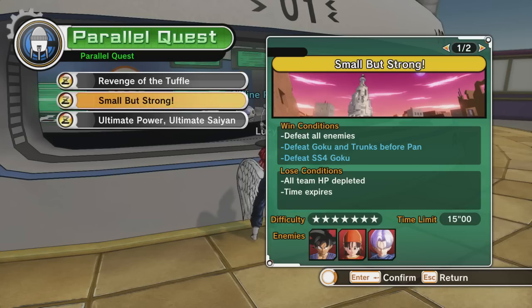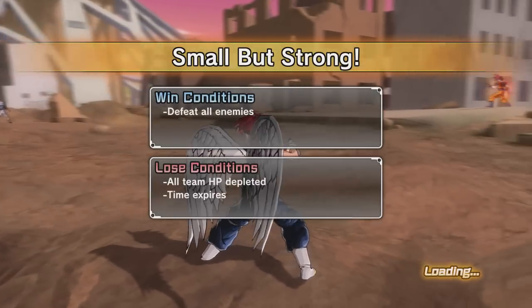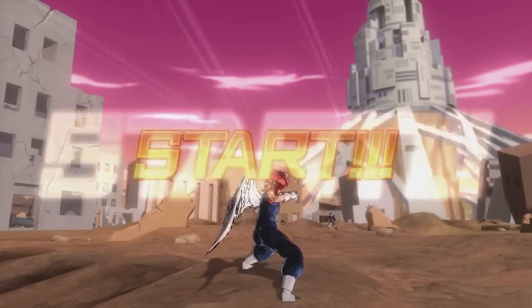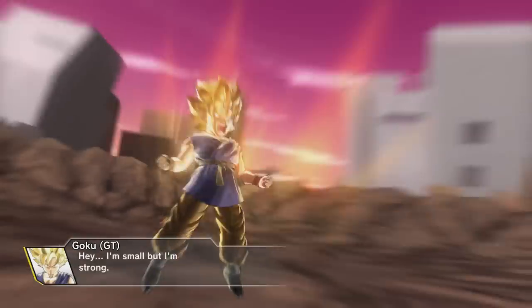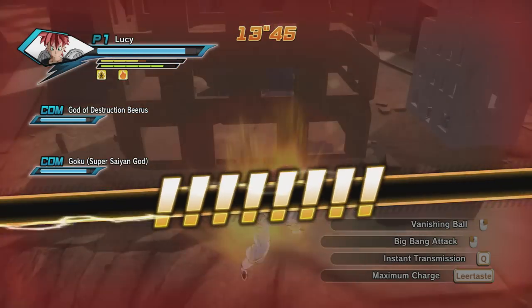Second quest: Small but Stronger. Defeat Goku and Trunks - have Pawn alive, it says everything. This is kind of tough because Pawn has really really low HP, so be careful. Kill Goku and Trunks, and after you've killed both, an event will happen.